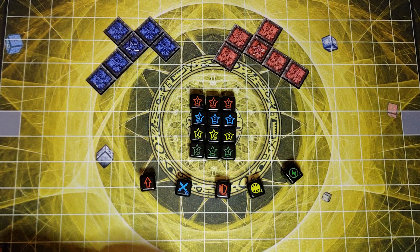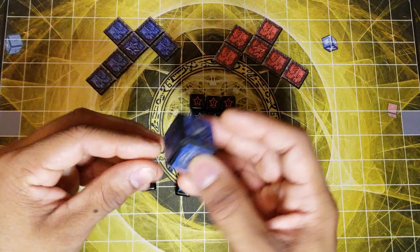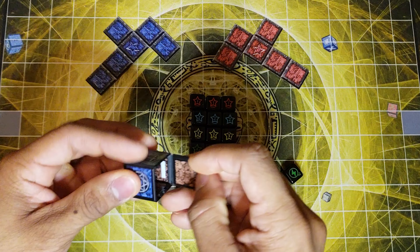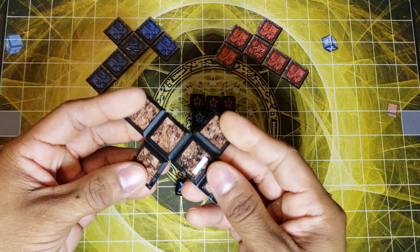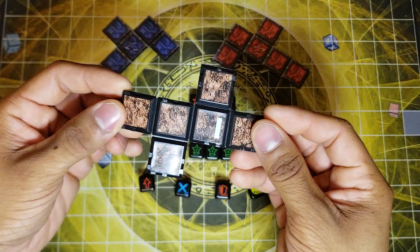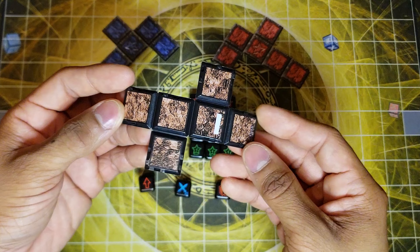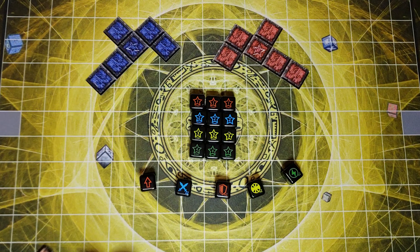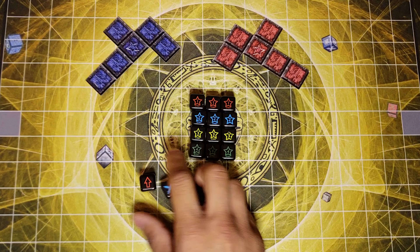Depending on the monsters, how the path would look and the dice itself played a part in what type of monster was being summoned, which was extremely cool. Here's another one — this is actually Obelisk the Tormentor's path, which is one of my favorite four-star creatures. All right, let's get started on actually playing.